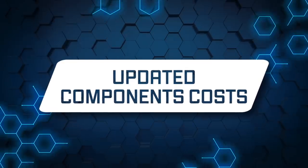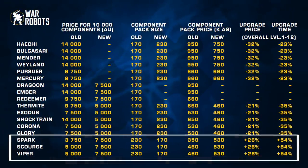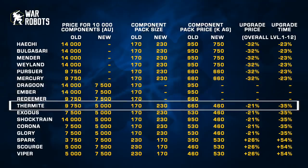Updated component costs. We are tuning the costs of components for certain items to make them more in line with their power. As a result, Spark, Viper, and Scourge will require more resources to obtain and maintain. But on the other hand, a much bigger bunch of items got way more accessible both in terms of purchase and upgrade costs. The biggest highlights are probably Dragoon and Ember, prices of which are going to be cut almost in half. I'd also like to point out Termite — those boys just received a significant buff recently and it might be a nice time to try them out for some sneaky attack-from-behind-the-wall action. The changes will go live on June 15th. You can still get those items at their old prices before that happens.